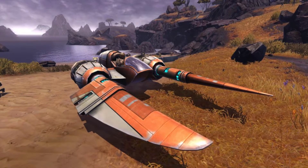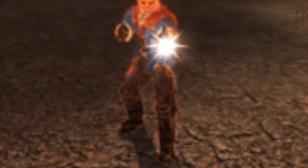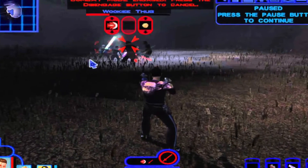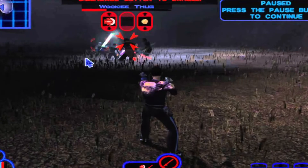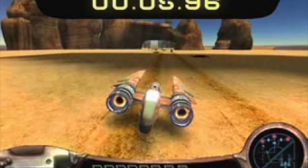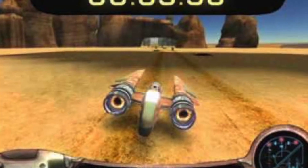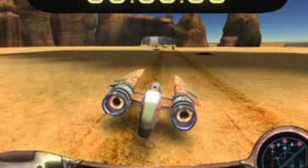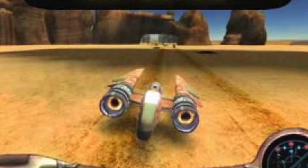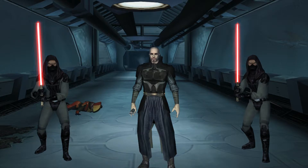Moving on to the first regular set — a $24 set called the Kalonord Kashyyyk Showdown. It comes with three minifigures: Kalonord himself, a Wookiee thug, and Revan, the player character. The build would include elements like the basket elevator, one or two swoop bikes, or a tree — a combination to really capture the feel of Kashyyyk and the confrontation with Kalonord.